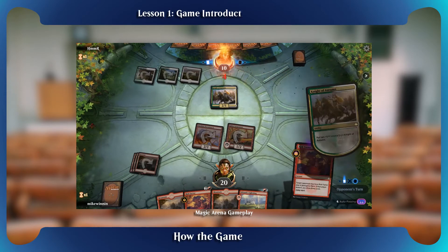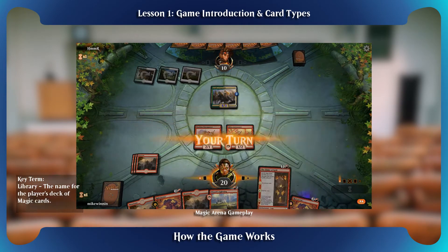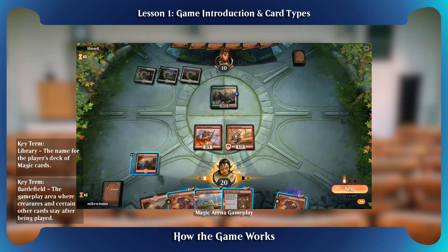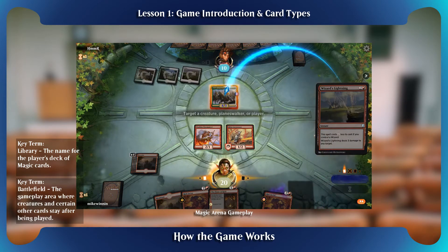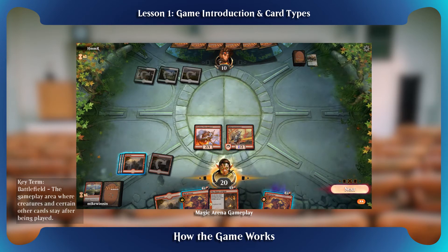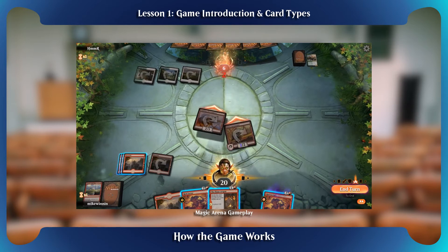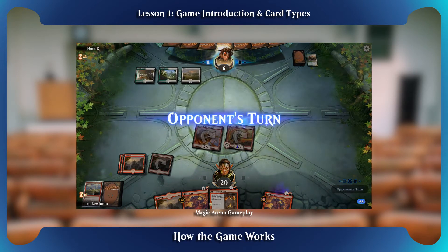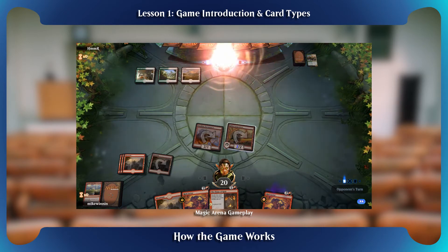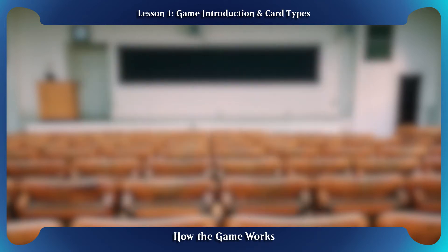Magic is a card game where players use cards from a deck, which is known as the library, and are played on the tabletop, which is called the battlefield. Players each start with 20 life points and lose the game when they have zero or less life. Players can lose life from being attacked by other players' creatures or by spells and other effects. A Magic game is most often played between two players, but can be played with more as well. A player wins by being the last remaining player in the game after all others have lost.